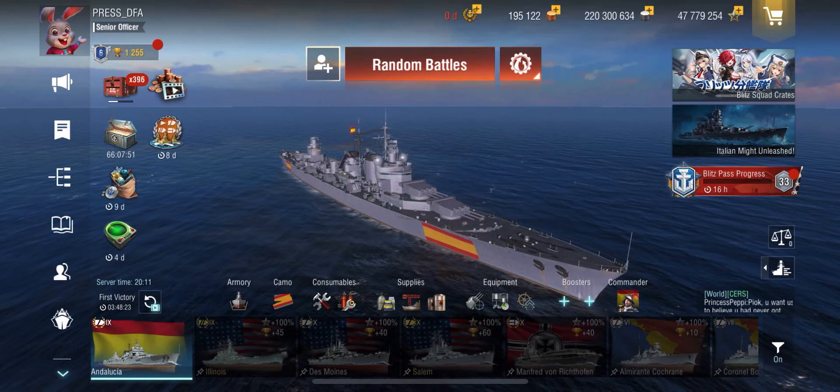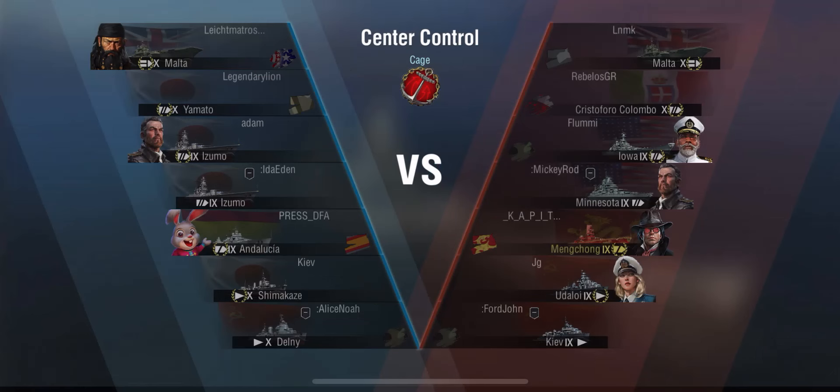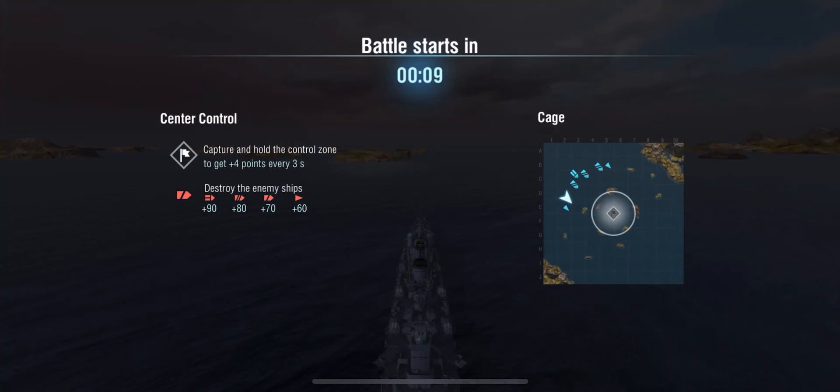Hey everyone, DFA here. Welcome back to the channel. I actually did manage to pull one of these Spanish Heavy Cruisers during the last event with my account, actually for free. And in the next free pool, I did manage to get the Legendary Commander. I wanted to see what these things are actually worth and used my press account to get them in the absolute best configuration. And spoiler alert — it wasn't really good, I'm afraid. Let's take a look at the stat sheet first.